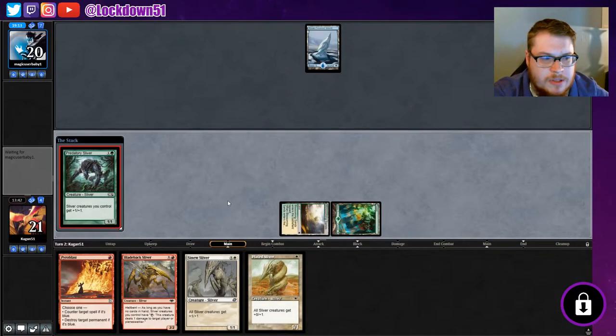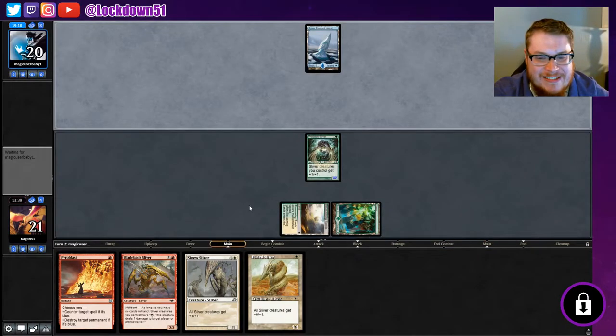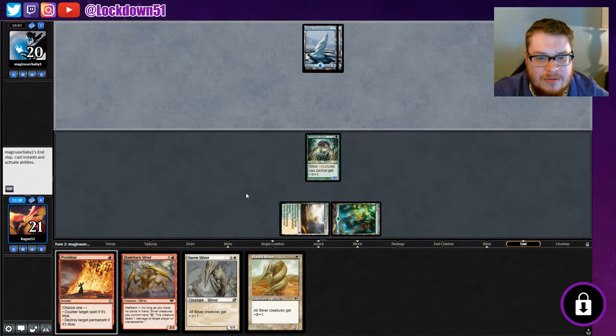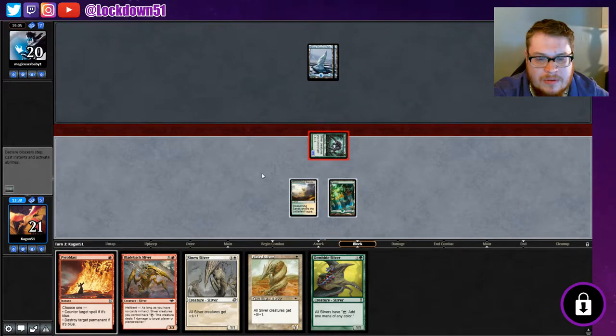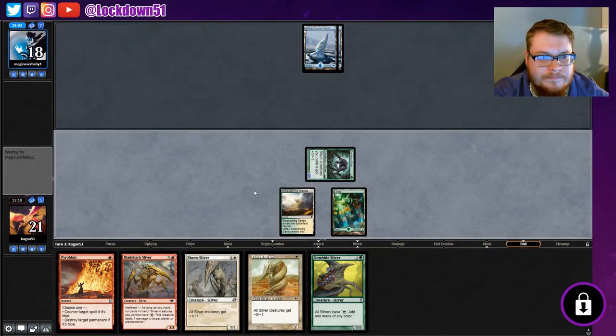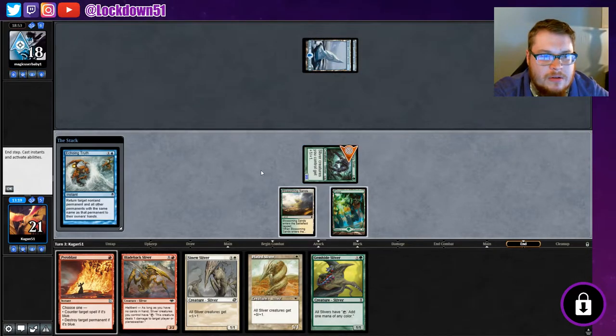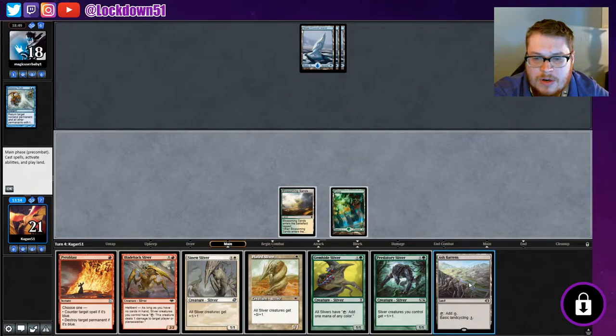Gotta go for a Lord here — no Prohibit please. I keep saying Prohibit, Four Spike — no Four Spike. Love to draw an Ash Barons or get our Gem Hide going. There's our Gem Hide; I don't want to counter it though. Could try to go for a Plated — I'll wait. Will we see a Snap? Could see one here, although why Snap now? Echoing Truth — okay, could be worse. But now they've got the counter spell magic.